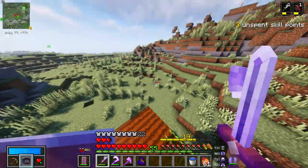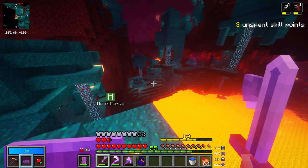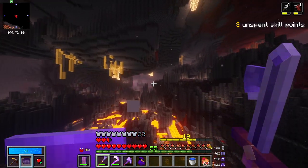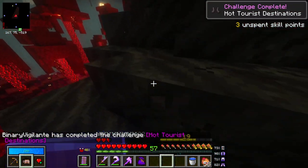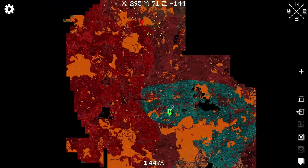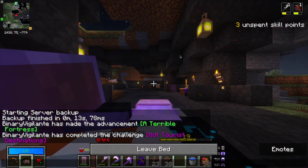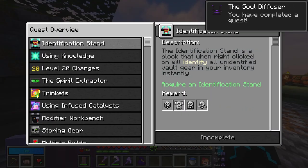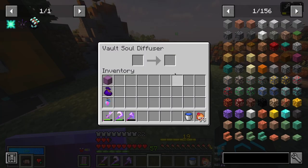Now we need a soul campfire and two soul shards — and I actually don't have any soul sand, which is interesting. So that means we're going down here to find some. I thought something was soul soil but it was just gravel, so I had to fly around a bit. Eventually I found some soul sand, landed without using my dash, and got a bunch of it. Back home after a quick nap, we go ahead and make the soul campfire and finally the soul diffuser. This completes the quest, which rewards us with 256 soul shards.